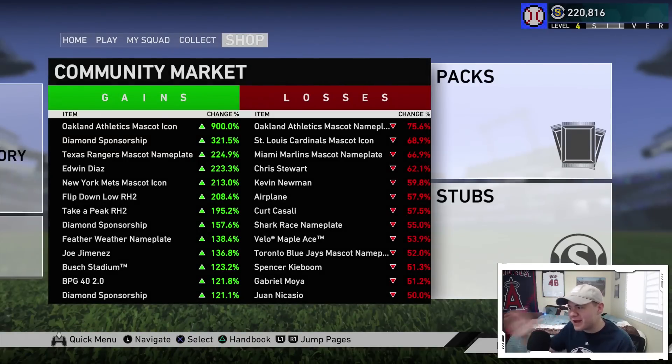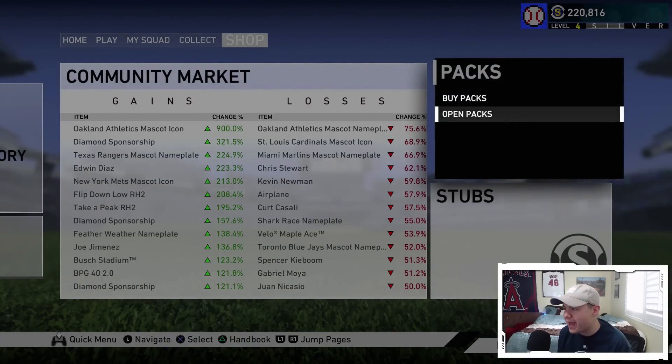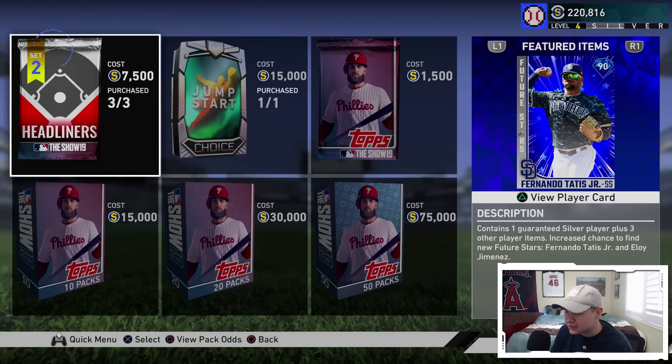The first content drop for MLB 19 is officially live. Let's take a look at the packs. If we go over to the pack store, the headliners packs have been released. They contain one guaranteed silver player plus three other player items, with an increased chance to find new future stars Fernando Tatis Jr. and Eloy Jimenez.